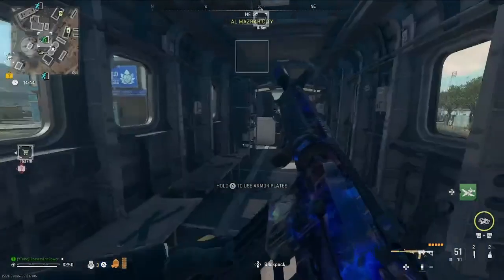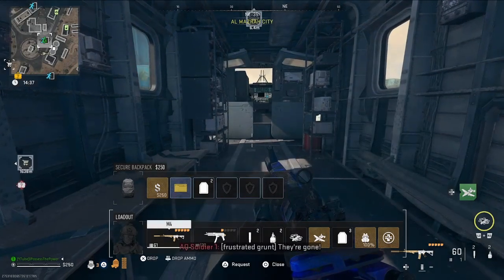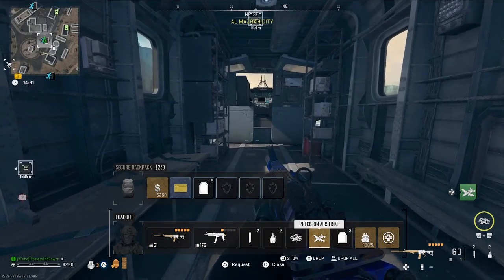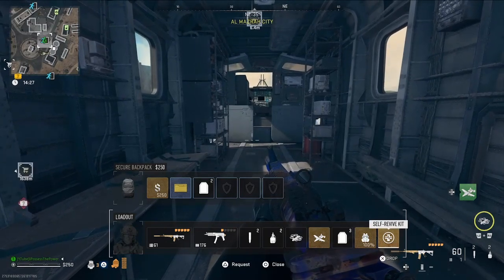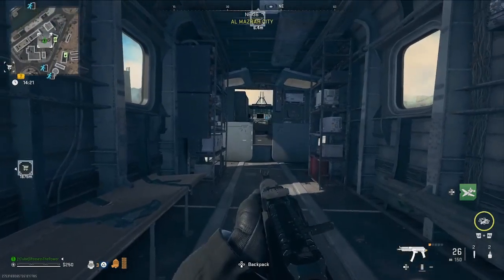Moving on to a scenario that doesn't work — as you see here if you look at the bottom, I have everything else equipped as I did before. The only thing missing this time is the large backpack, which allows us to have a third weapon slot. When I extracted with this setup I had a secure backpack, and this did not count — which is surprising because a secure backpack would actually in my eyes be harder to get.